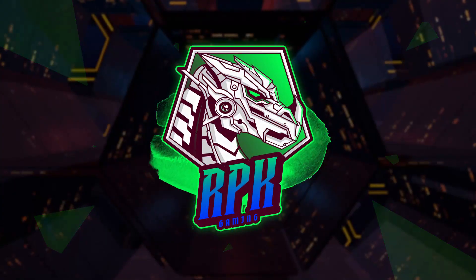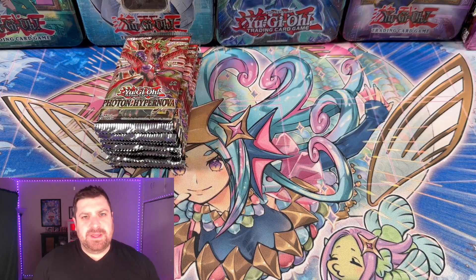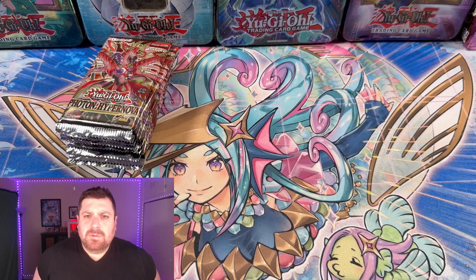Today we crack open 10 blisters of Photon Hypernova and see if we can profit. Welcome back to the channel — we're cracking open 10 Photon Hypernova blisters to see if we can profit. There are pretty good money cards here thanks to the Kashtira archetype, and I still love the Galaxy cards. I already de-blistered the 10 blisters — it's about $50, five dollars per blister. We'll also have a giveaway, so keep watching for when that pops up.